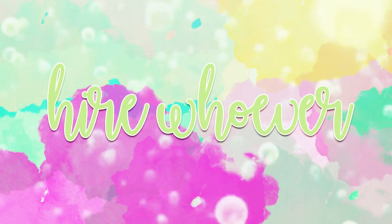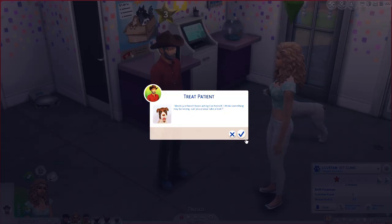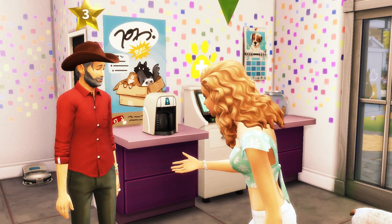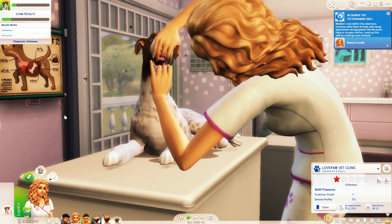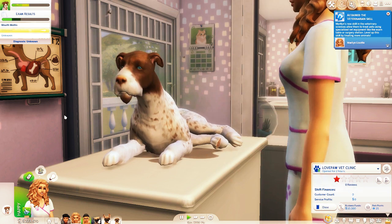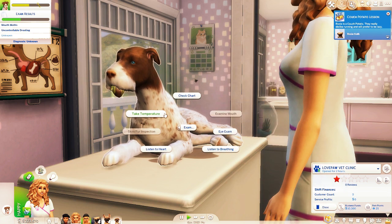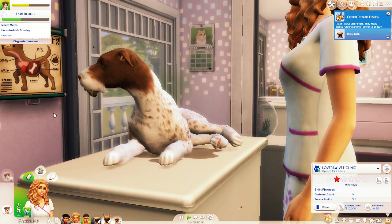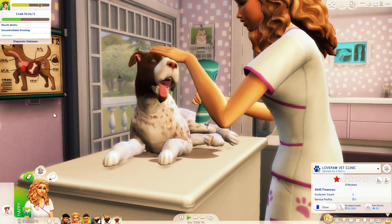Next up is the Hire Whoever Vet mod. Essentially, if you ever wanted to, you can have a family run vet clinic. This mod lets you do that because instead of picking a couple of random people with low skills, you can actually pick anyone you want. The more practical use is that if you close down your vet clinic and start up again or move to a different location, you can just pick your old vets instead of having to hire and skill up new ones. I really like the idea of a family run vet clinic, especially if you're into storytelling gameplay.